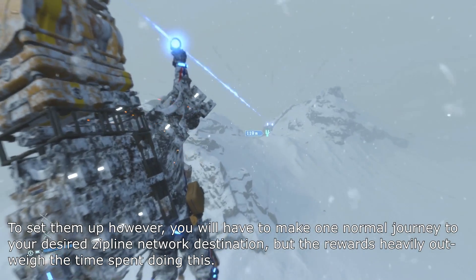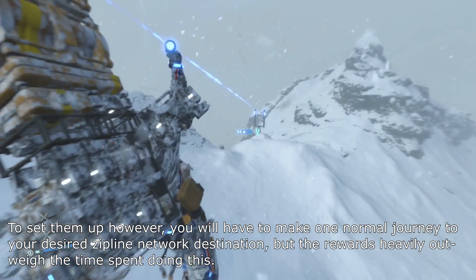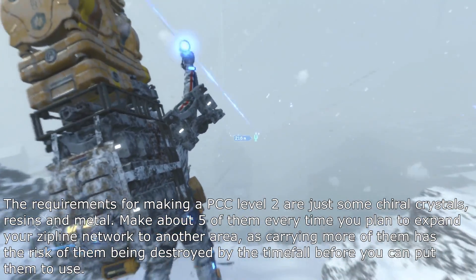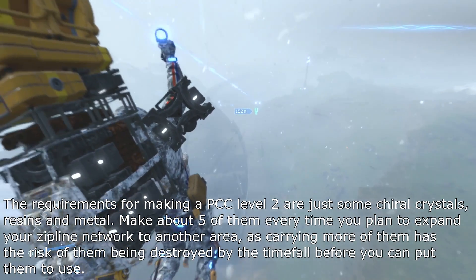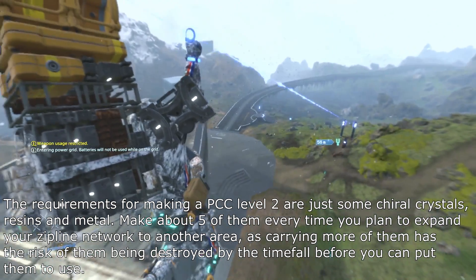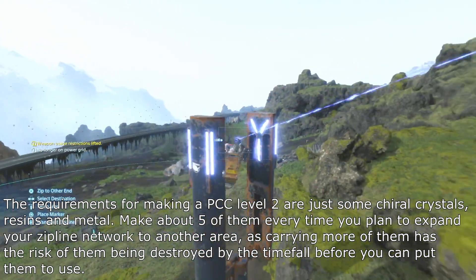To set them up, you will have to make one normal journey to your desired zipline network destination, but the rewards heavily outweigh the time spent doing this. The requirements for making a PCC level 2 are just some chiral crystals, resins, and metal. Make about 5 of them every time you plan to expand your zipline network to another area, as carrying more has the risk of them being destroyed by the timefall before you can put them to use.